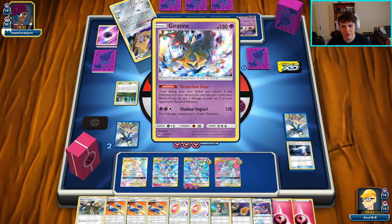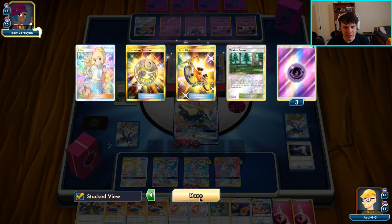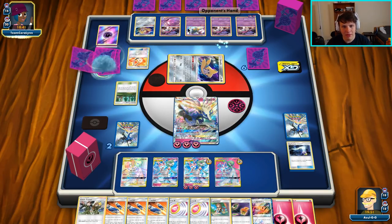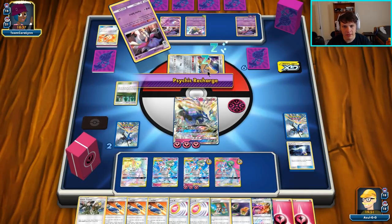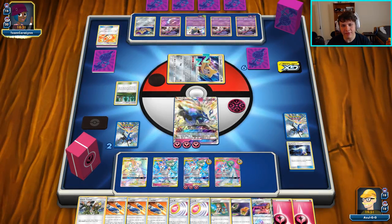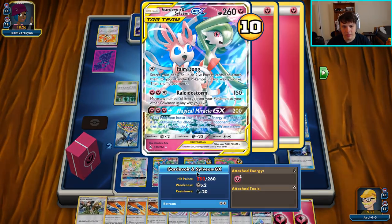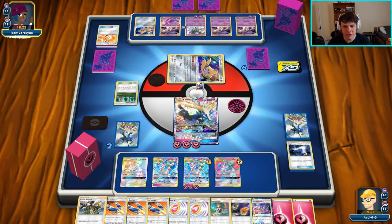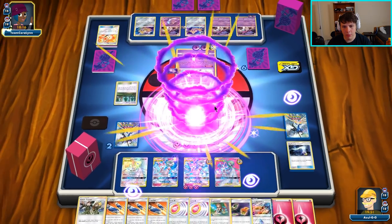They could have attacked with Tina this turn — they chose not to. They did have three in the discard pile. Adventure Bag is pretty good though — getting them an Escape Board and Spell Tag. We haven't seen a Spell Tag yet, not that it would have mattered. Still got this one wrapped up almost certainly. If they hit their own Tina we'll Horns for the knockout; if not we'll Switch and Storm. This guy's got the Storm but we'll see what they do.